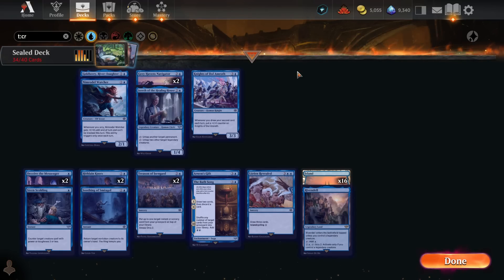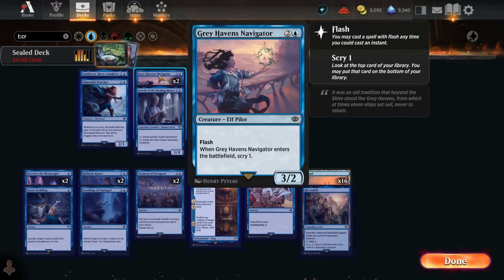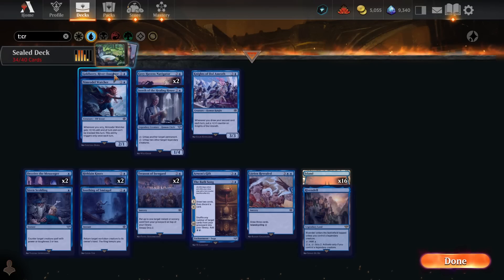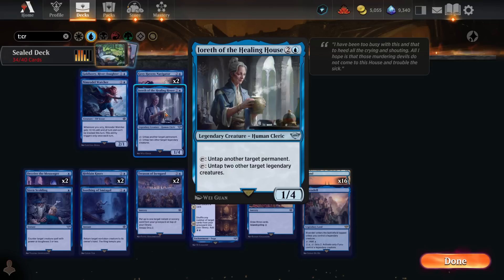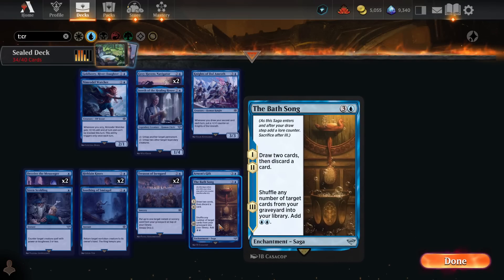Moving on to blue — the creatures are still pretty mediocre. Knights of Dol Amroth is really slow, Navigator is only good with a ton of scry cards, same with Nimrodel Watcher, and Goldberry doesn't do very much. The non-creatures are better though. The Bath Song is a really good draw spell that can also shuffle your instants and sorceries back in, stacking your deck with more non-lands than your opponent. I like the Bath Song a good amount.